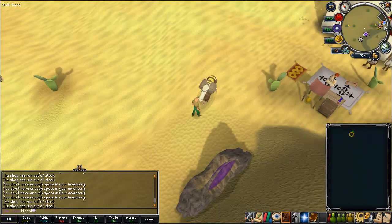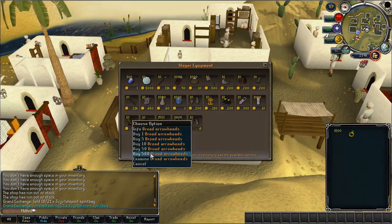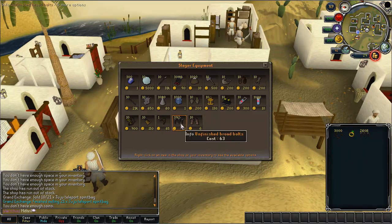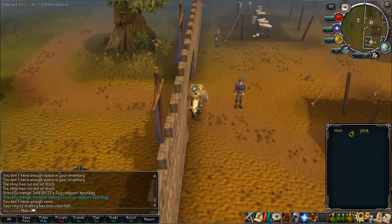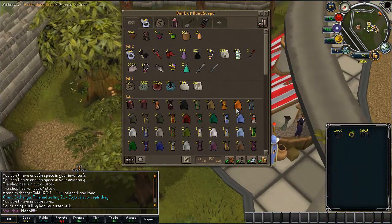Now I'm going to go to Polyveneyk and I'm going to buy from the Slayer Master the Broad Bolts and the Broad Unfinished Bolts. I actually anticipated having a bit more money than I did because some of the items didn't sell instantly, so I didn't buy all of the unfinished bolts, but the broads — which you make the most money on — I did actually buy all of, so that's what's important.